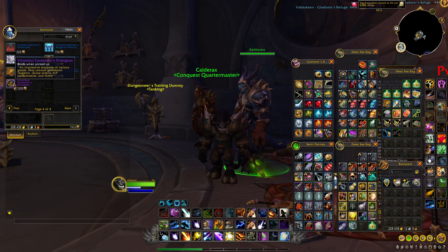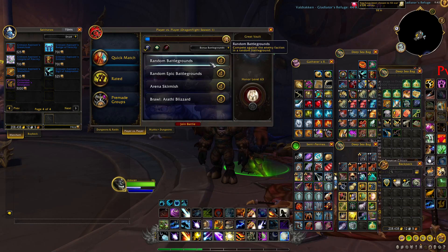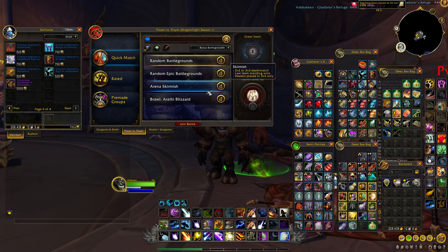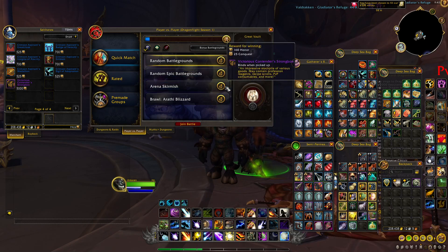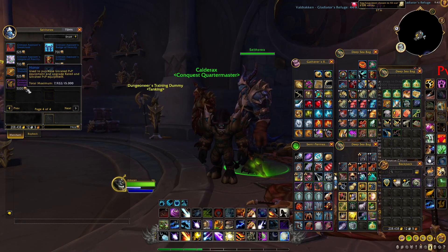Basically, one of these boxes can normally be obtained when you win some of the different random battlegrounds, and also once per day when you win a random arena. But now you can directly buy them with your honor points. It's pretty expensive — 5,000 — but if you don't know what to do with these honor points and you're doing a lot of PvP, it might be a good option to spend them and try to get some interesting items.